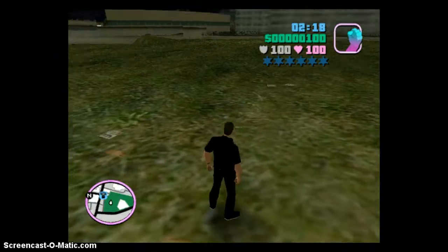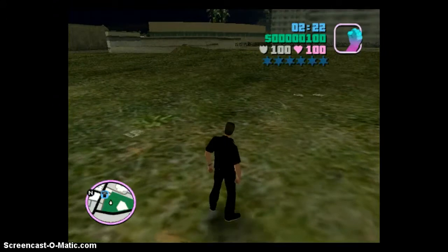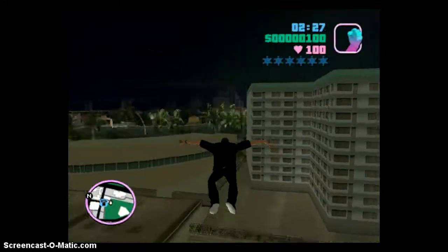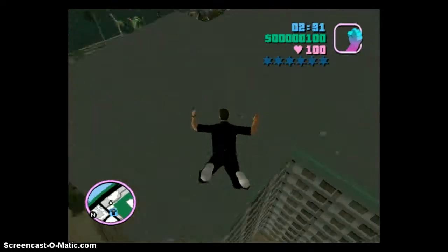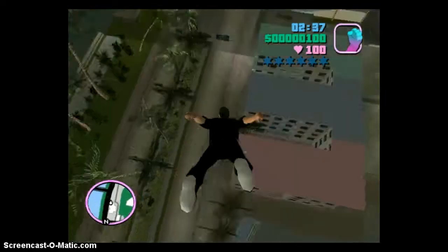What you do is press forward and Space together - spread forward and Space. Now you can actually fly. You keep going, leave everything, and press forward, and as you can see he actually flies. Is it cool? Yes it is - just look at it.